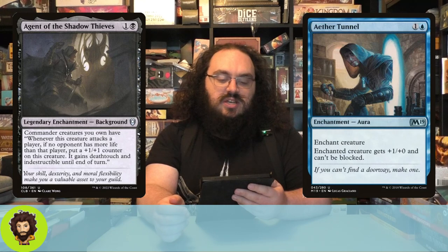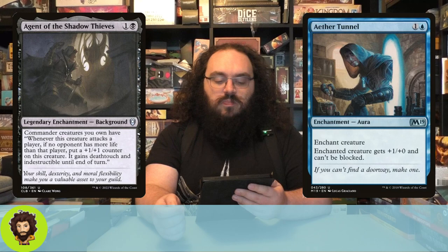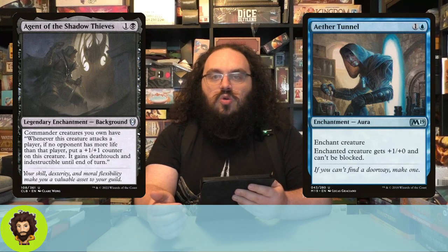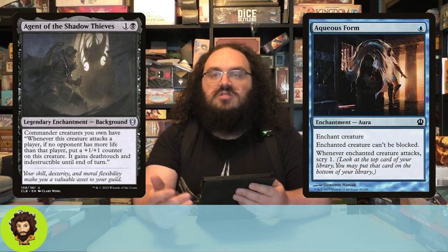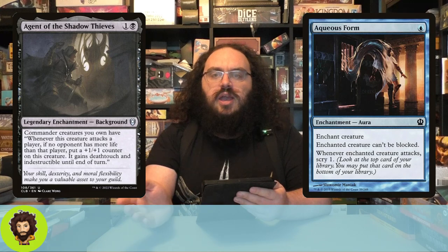Agent of the Shadow Thieves is a one and a black legendary enchantment background. The fact that it's legendary means that even if we mill it, we can get it back with Nashi. Whenever this creature — our commander — attacks, if no player has more life than the player we're attacking, it gets a plus one plus one counter and gains deathtouch and indestructible. While this isn't a guaranteed hit, it's a nice way of saying: if you want to block this, I'm not losing my commander, and I'm getting a little bigger. We also have Aqueous Form — single blue mana, enchanted creature can't be blocked, and whenever that creature attacks, scry one. We're manipulating the top of our deck to ensure we're only throwing away legendaries and enchantments, or maybe Wonder, making sure we're going to see more of our deck than our opponents.